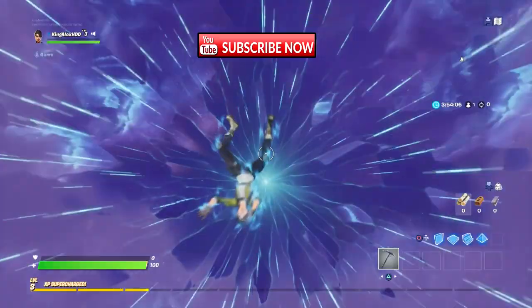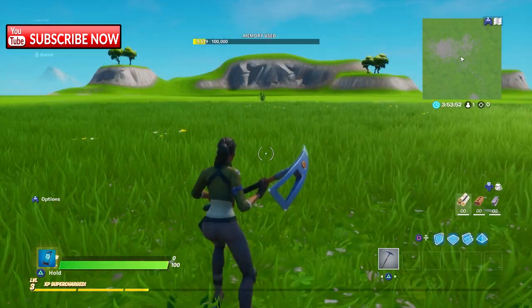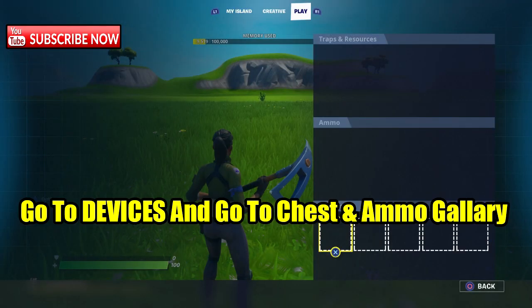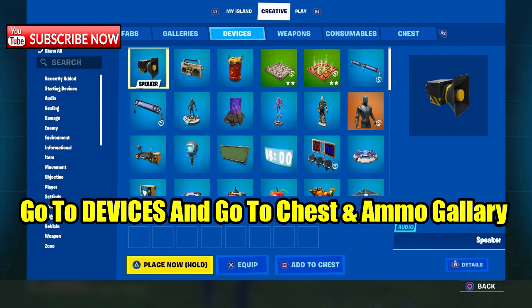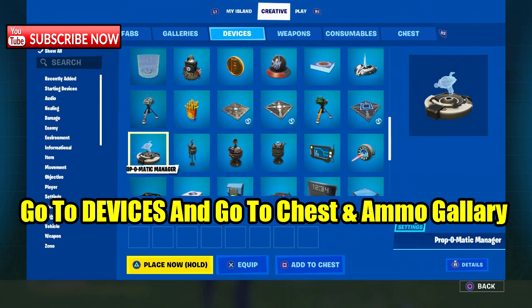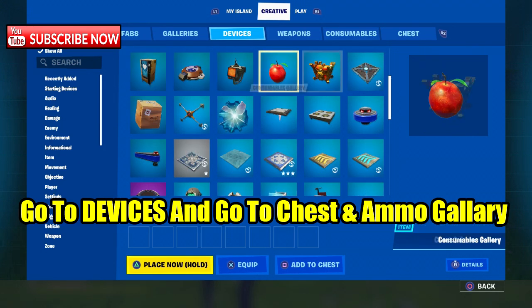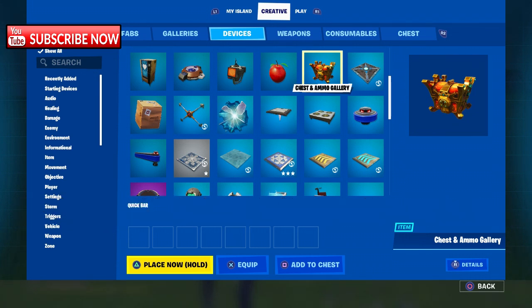First thing first, you want to go to Creator mode. Once you go to Creator, go to Device and then go to Chest and Ammo Gallery. From there, go ahead and grab the chest — it's right here — and select it.